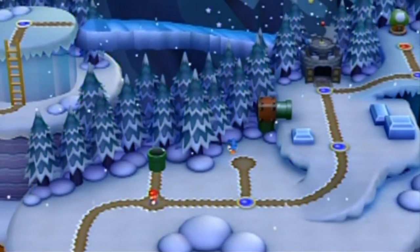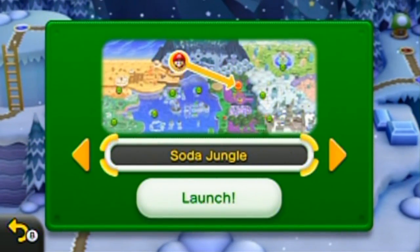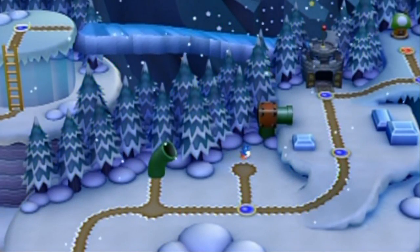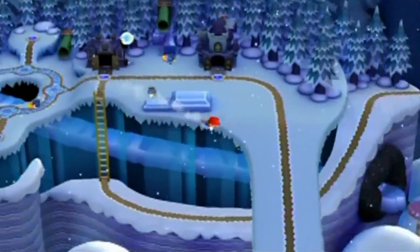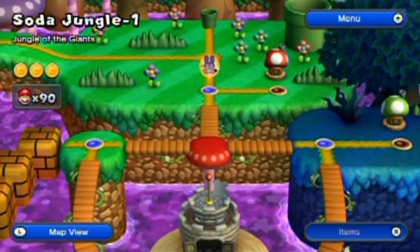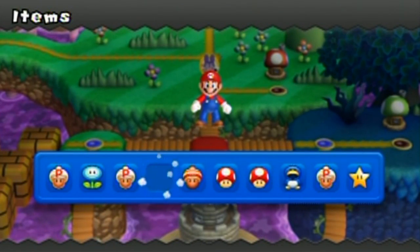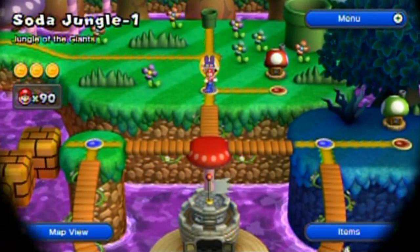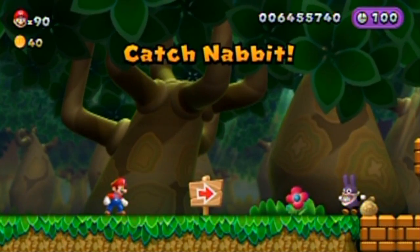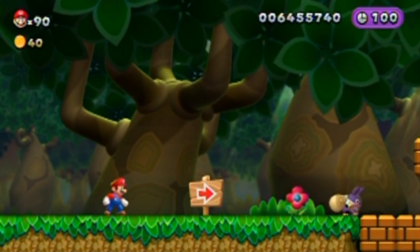It turns out that you can actually die on a stage and he still might appear, so you don't necessarily have to complete stages. Launch to the Soda Jungle! I've been keeping track of which stages I've been beating Nabbit in, and I got the first four worlds already done. Now I'm going over to the fifth - Jungle of the Giants - Nabbit catching! You're going down, Nabbit!